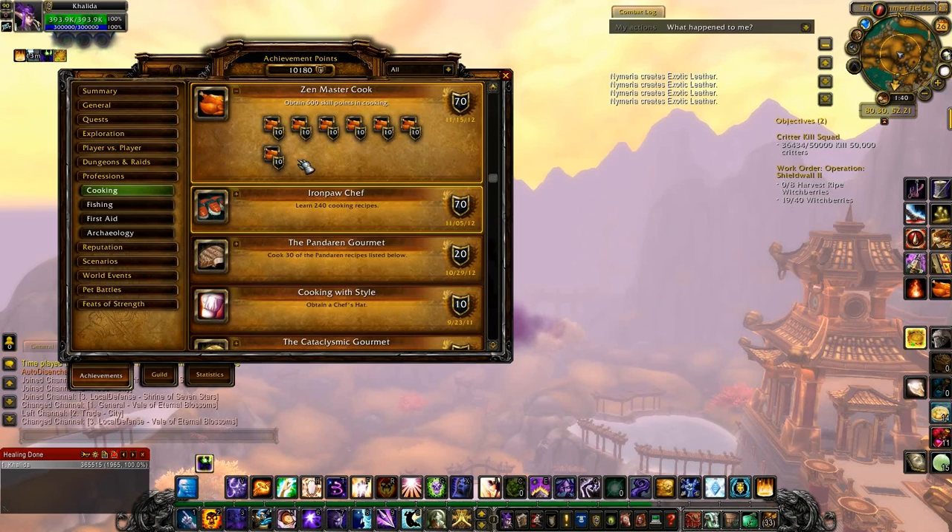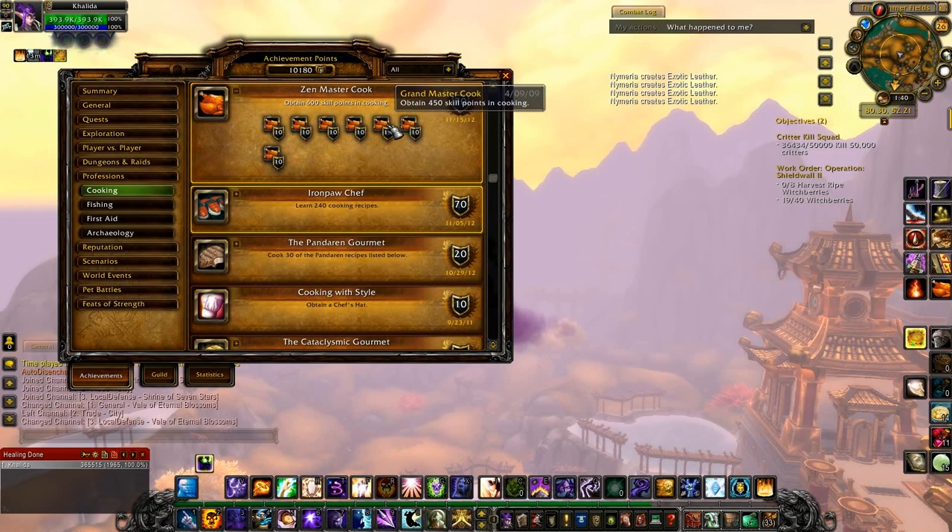So let's start from the beginning. The first achievement is Grandmaster Cook. You need to get 450 skill points in cooking, which is the Wrath of the Lich King max. So right around the time you hit 80, grind up your cooking as you go and you can get this one pretty easily.